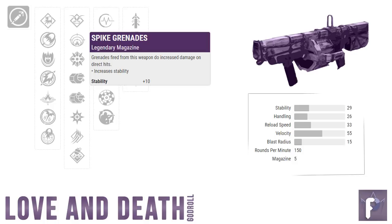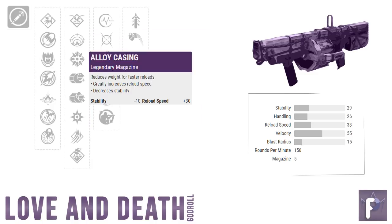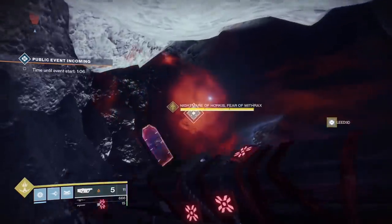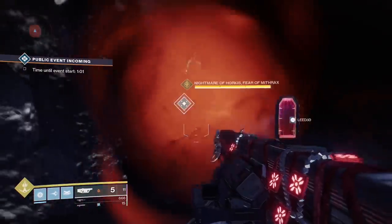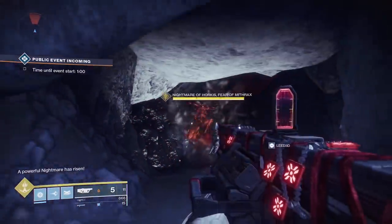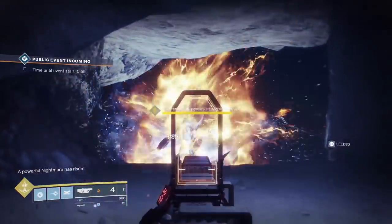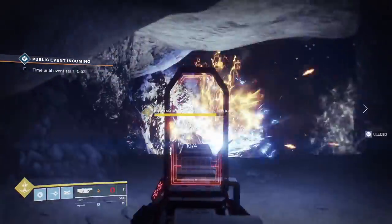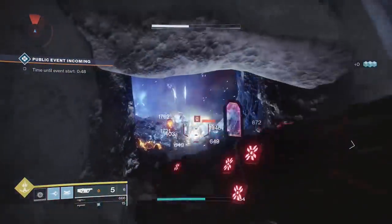Spike grenades is the pick. Now, there are other perks in column two that fall under the category of not awful: mini frags, high velocity rounds, and alloy casing. Can you guess why? Because of the buff they give to reload speed. Now that Bungie took away our ability to auto-reload our weapons with Luna Faction Boots or Rally Barricades, reloading is kind of a big deal. Any buff you can get in that department will be appreciated, so even though spike grenades is the holy grail for more damage per shot, anything with a good reload buff is a fine silver medal.